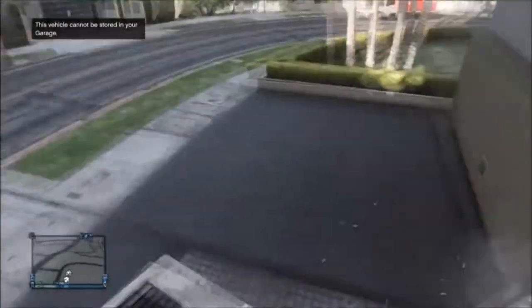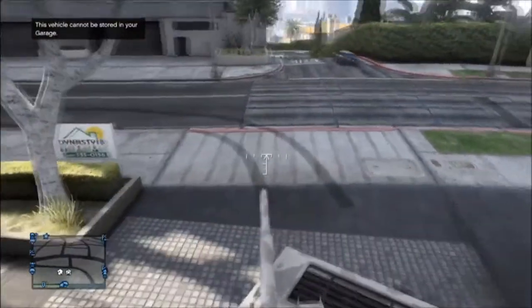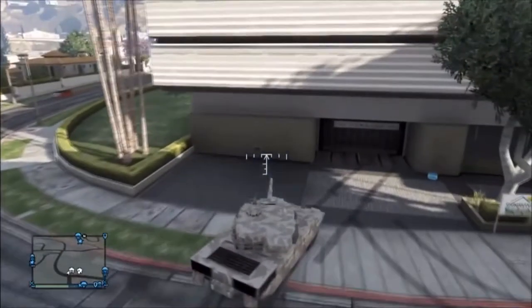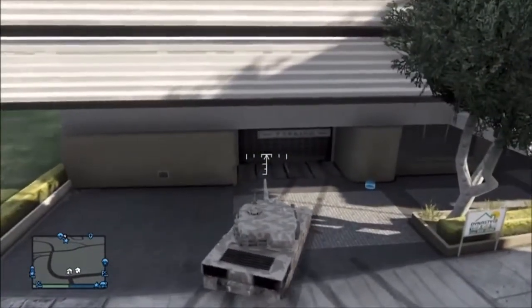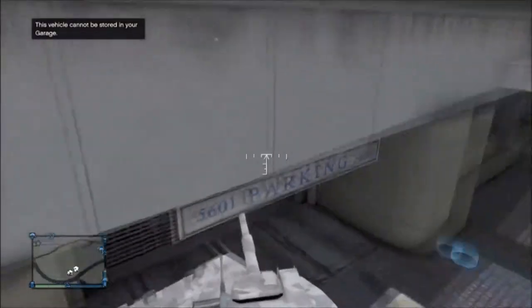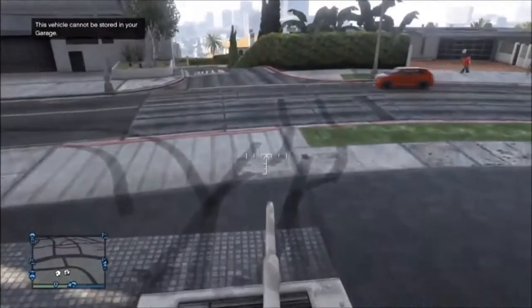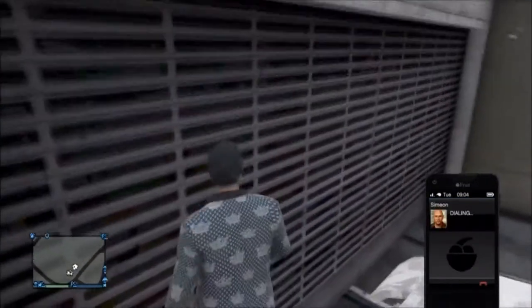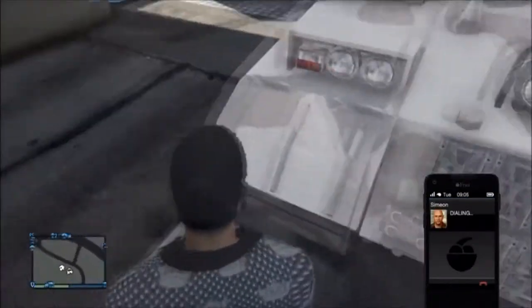Go up to the garage and slam the vehicle into the door — it has to be all the way up against the door. While you're in the vehicle, go on your phone. When you're on your phone, go to Gerald and hover over their name, select them, then hover over Request Job, so you're ready to push Request Job — but don't actually do it yet.